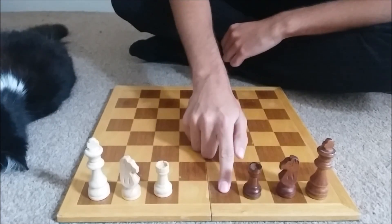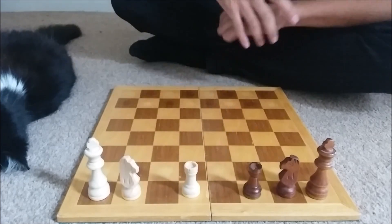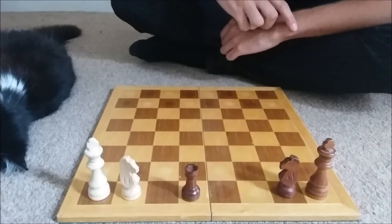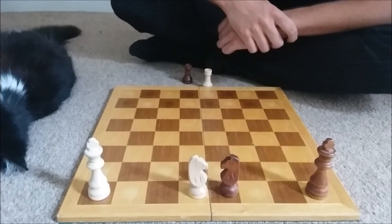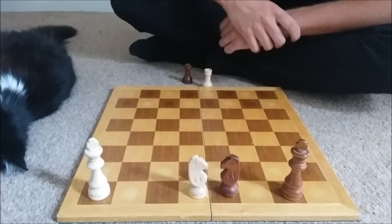The only other place the rook can go is this one here. If they take, then white has to take back. Black only has one move, and this is looking drawn — we can just shuffle pieces backwards and forwards. It's going to be a draw from here.